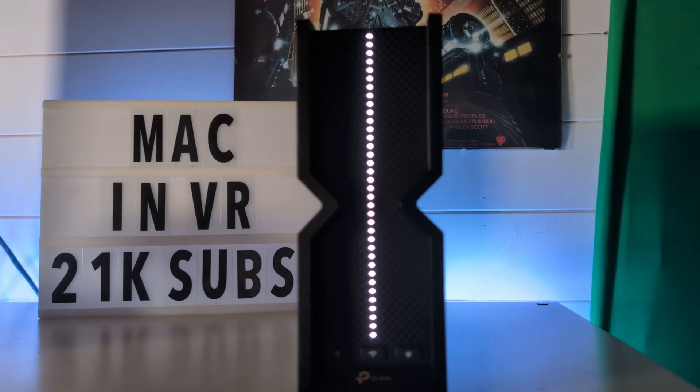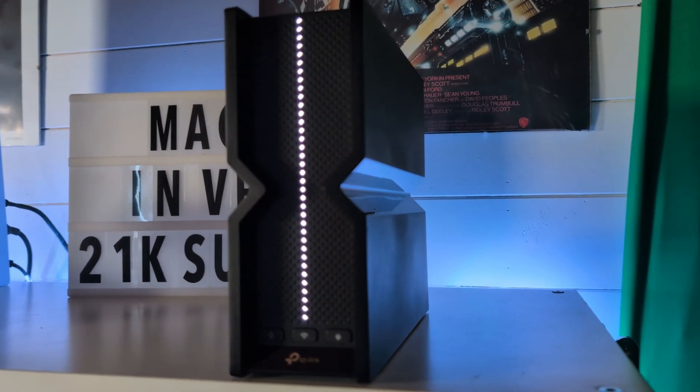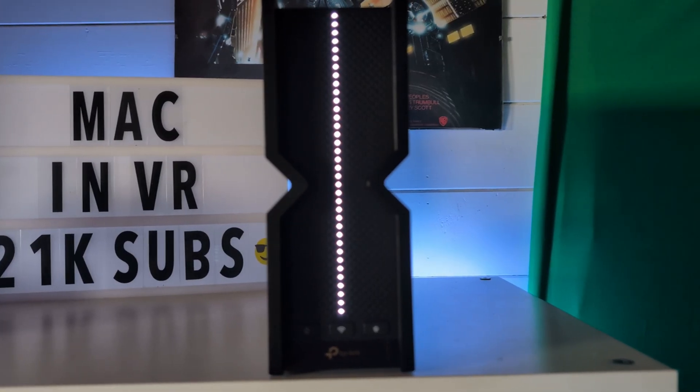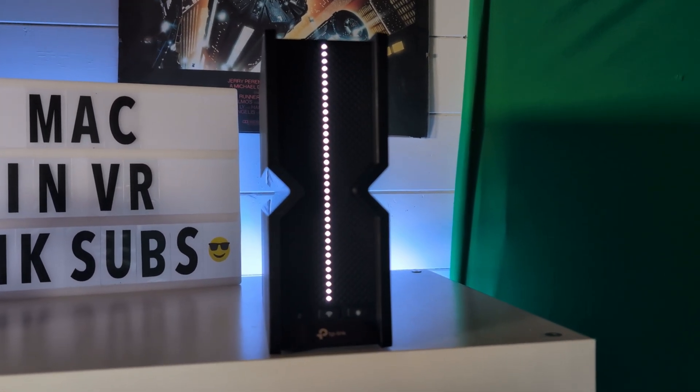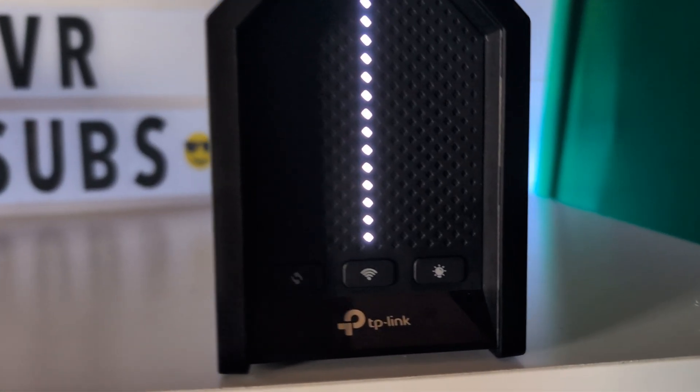I was very excited to unpack, set up and install this beast, but was quite shocked when I went into the router settings menu, because bizarrely the most important Wi-Fi 7 settings were not enabled by default. I thought I had done something wrong, so I did a full reset and rebooted the router only to find the same scenario. I really don't understand why TP-Link would sell a high-end, fully featured router and not enable its most powerful tools.